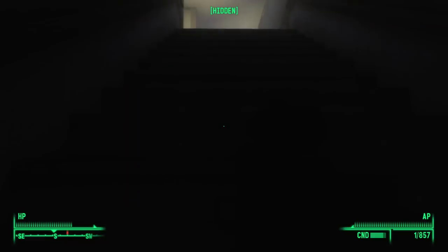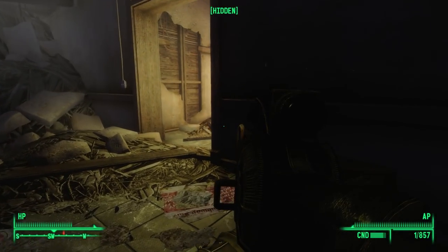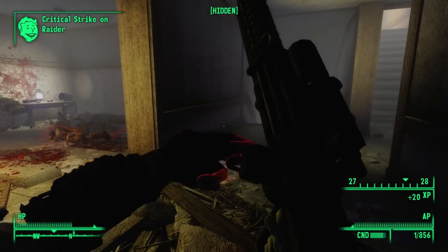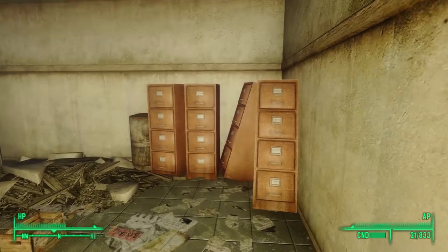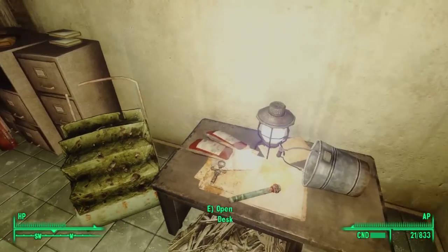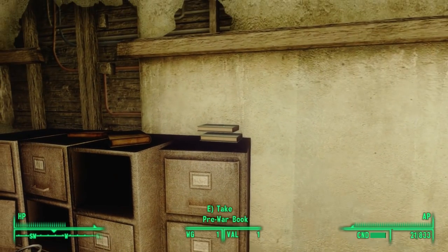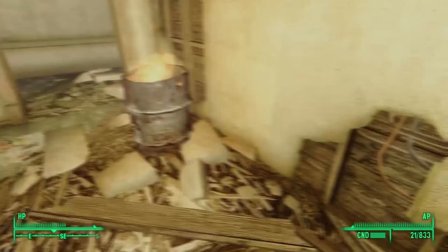Turning off our Pip-Boy light and creeping up the stairs, we see a hallway to a staircase to the left and a door to the right. After killing a raider, we loot the filing cabinets to the northeast. Turning west, we find two blood packs and a stim pack on the table, and on a filing cabinet to the southwest, two pre-war books — that's 200 caps from Scribe Yearling.